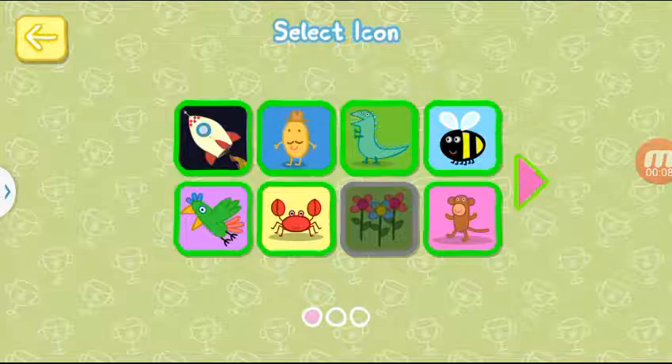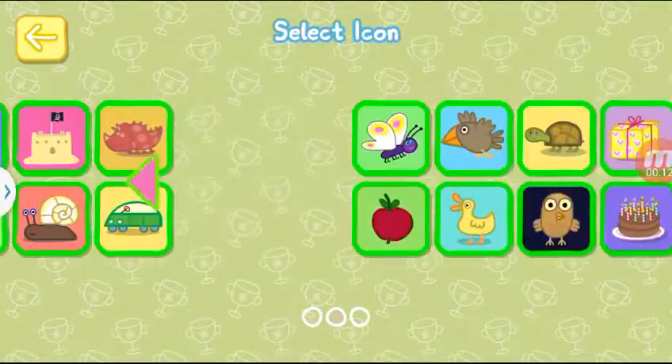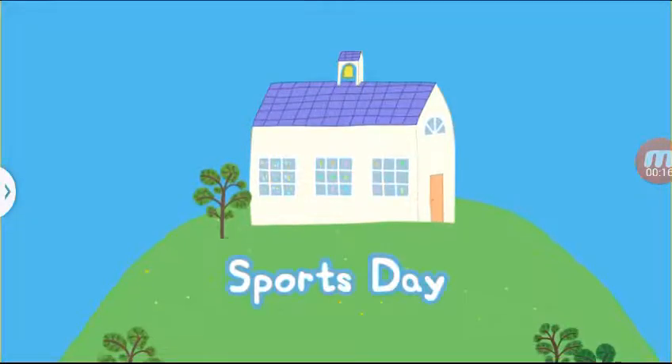Choose a slot. Choose the icon you like best. Choose a slot to use Peppa Pig's Sports Day.